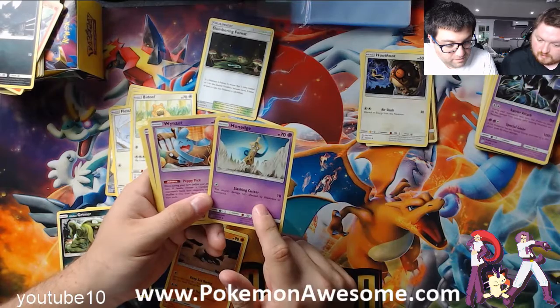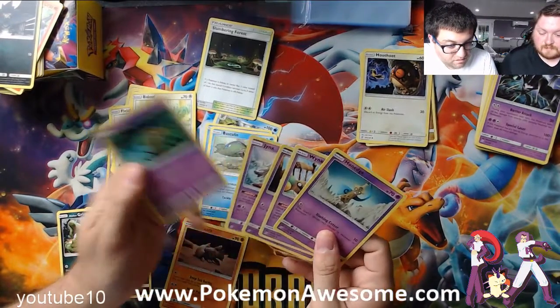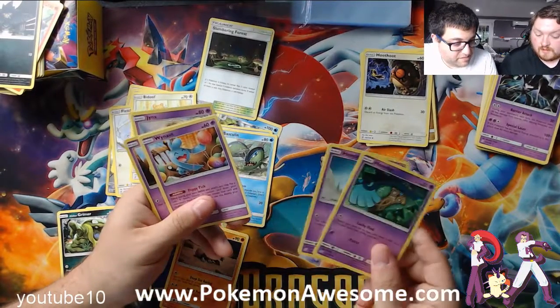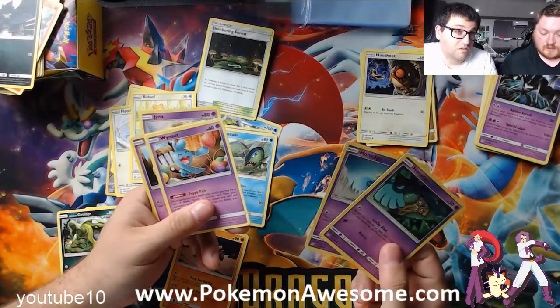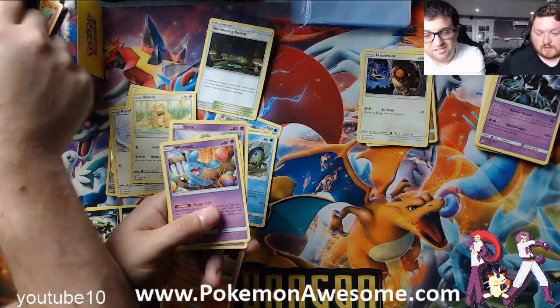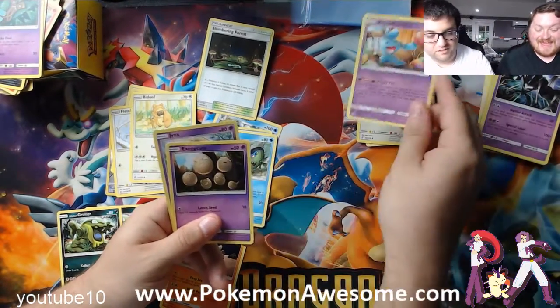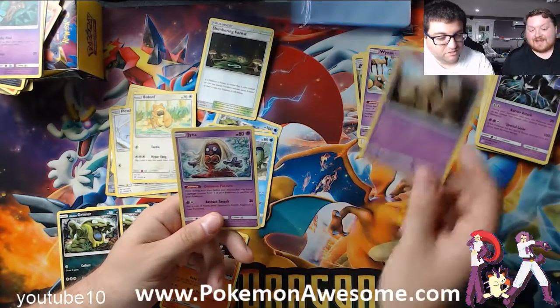Honedge — this attack is affected by weakness or resistance, it does 10 damage. Only if we had the second evolution. If we had Doublade it might be worth it, but I don't think so. Exeggcute without the Exeggutor stinks. There's a Psychic Exeggutor instead.